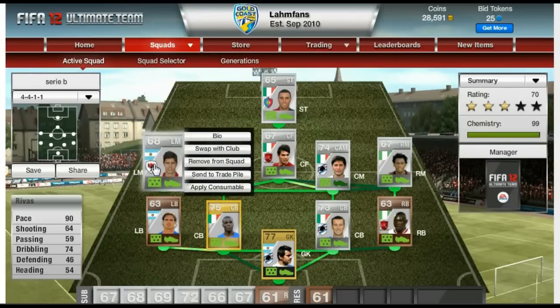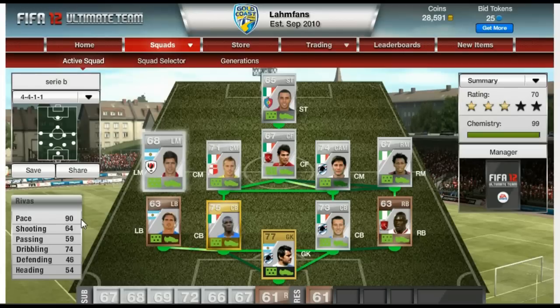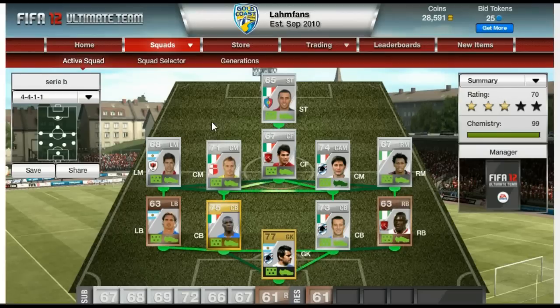Now on the left midfield, again another very pacey player. Rivas is from Argentina - 90 in pace and 74 in dribbling. In game he's got 92 in acceleration and sprint speed, so a really fast player. 76 dribbling is also not too bad for a silver player. 4-star skill moves and 4-star weak foot ability. And what I really like about him is he is a right-footed player, which means you can cut inside with him and score some nice goals.